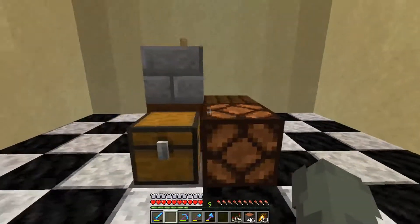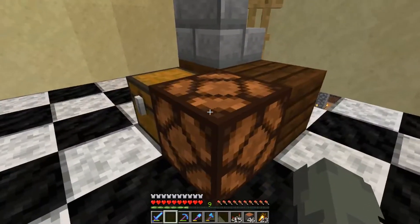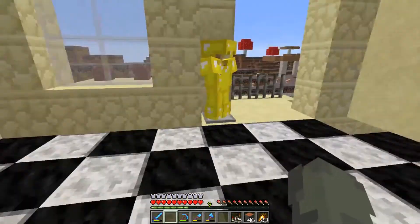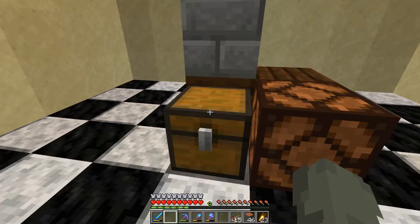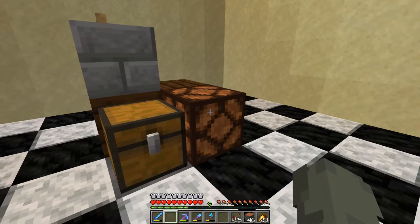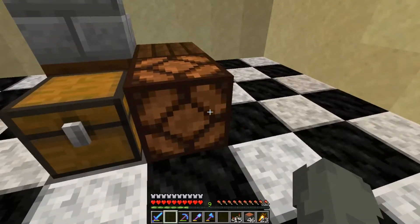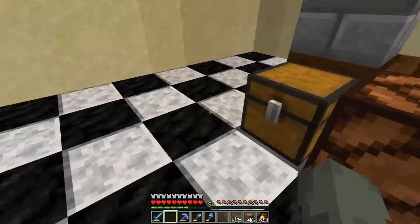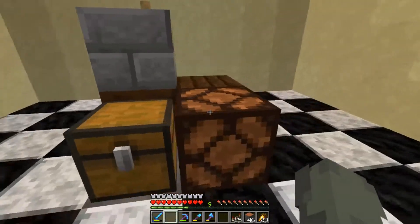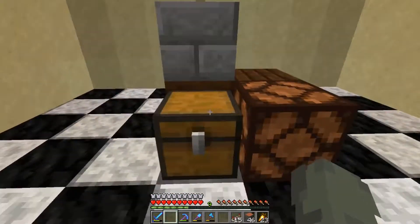That's the general idea of this little shop setup. The light being on is going to mean that we have stock. So if — in this gold shop — let's say we're charging one diamond for 16 blocks, as long as we have 16 blocks in stock, this light will be on. So if someone puts a diamond in, hits the button, and then the 16 blocks come up and the light's off, that means we're out of stock.